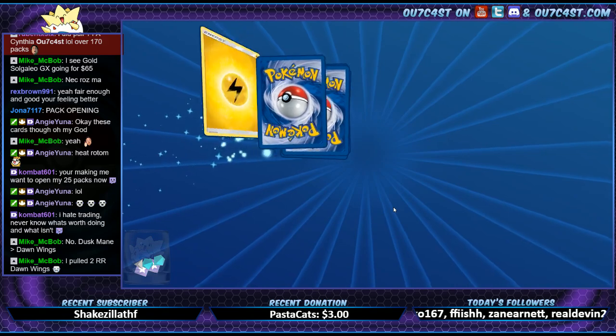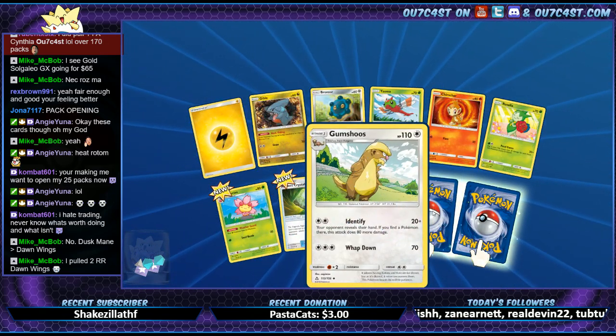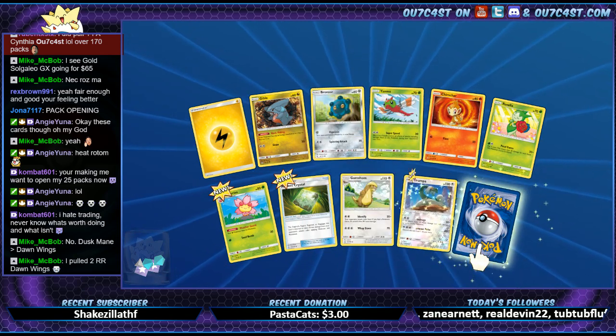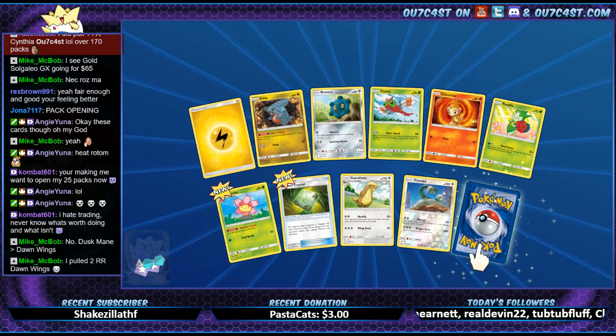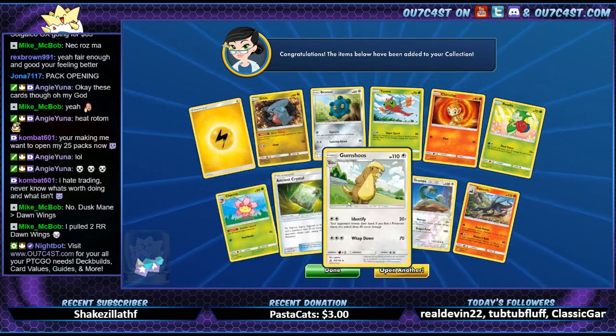Oh, there's more like Cinccino Pokémon — Cinccino or whatever. Ropets would love that. Gumshoes, Drampa, Salazzle — and Salazzle. So nothing there.